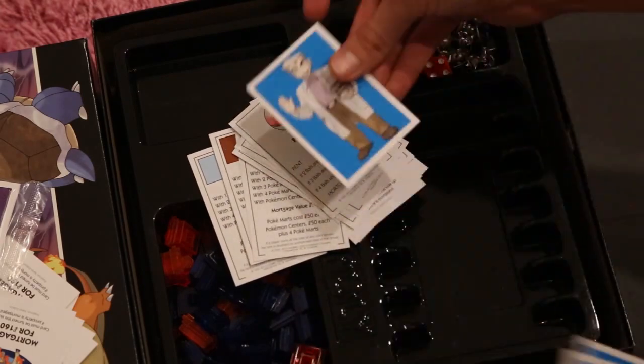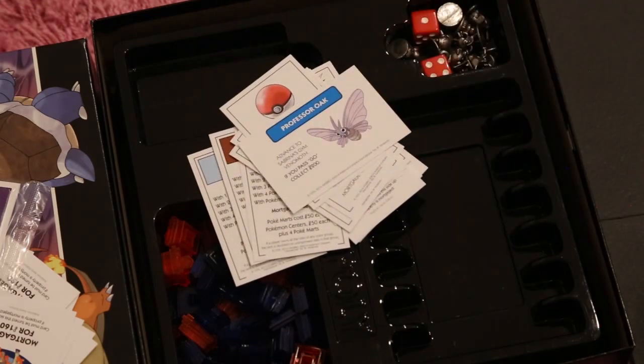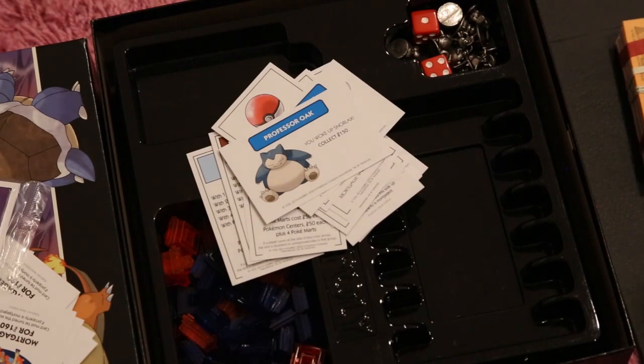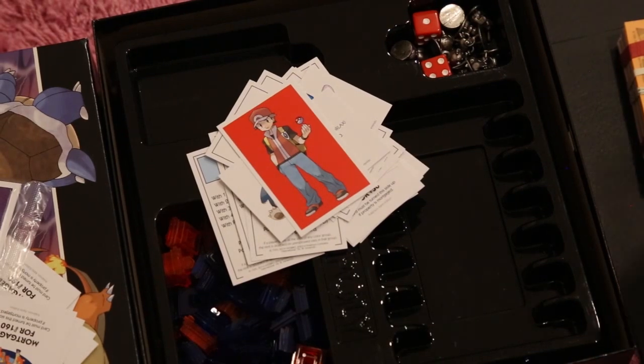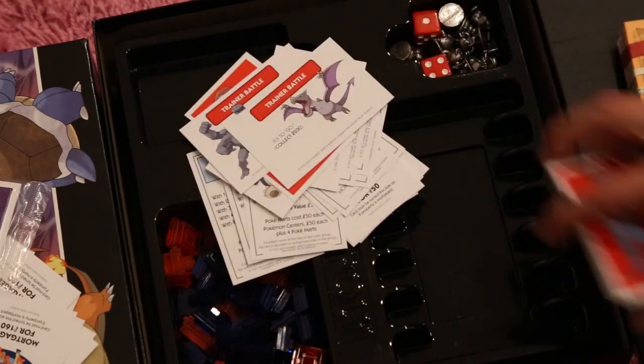Here are the Professor Oak cards — you have Professor Oak on the back, and then it says what happens. For example, one says 'Advance to Sabrina's Gym Venomoth; if you pass Go, collect $200.' Another says 'You woke up Snorlax, collect $250.' Cool stuff like that. There are also Trainer Battle cards with Ash on the cover, and they have things like 'You defeated the Karate Master, collect $200' or 'Fly to Go, collect $200.'